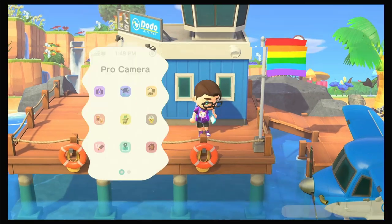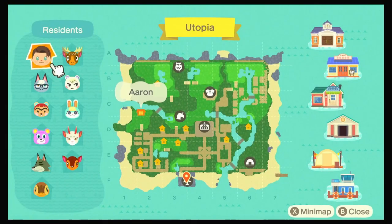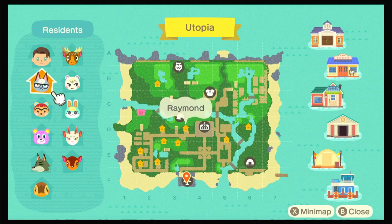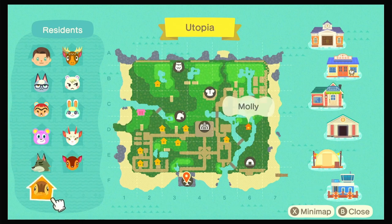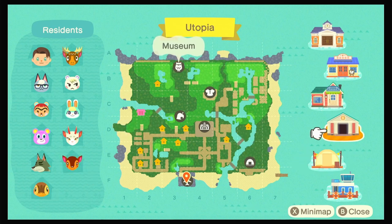Let's look at my map. You can see I've got Eric, Marshall, Raymond, Hazel, Sasha, Shino, Megan, Dobie, Fauna, and of course Molly. You can see my island — it's not too terraformed. I kind of tried to make it look like an ancient island that used to have a civilization that somehow got ruined, and over time it fell apart.